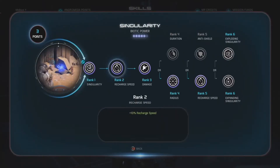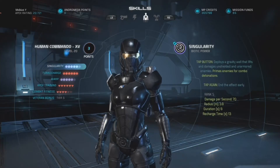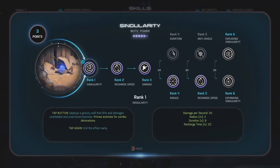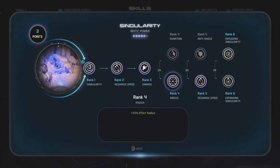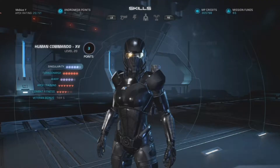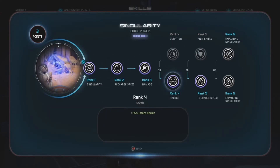For Singularity, I took it all the way to rank five. At rank four, I took the radius upgrade, but this is entirely personal preference — you could go with the 40% duration upgrade, which will make it last significantly longer. Forty percent extra duration on eight seconds gives about two to three seconds more, so it'll last 10 to 11 seconds. Personally, I like the extra effect radius, giving it 3.8 meters as opposed to the base three meters, so it can pull in a couple more enemies.